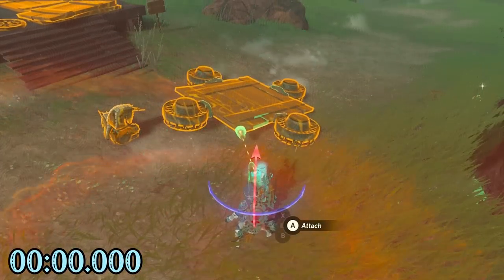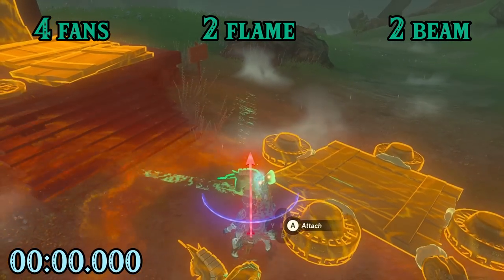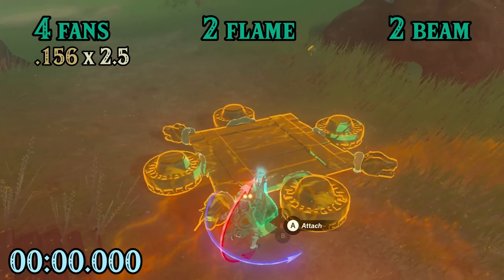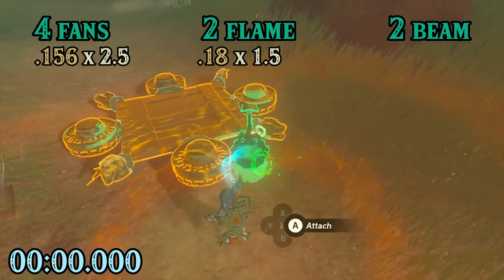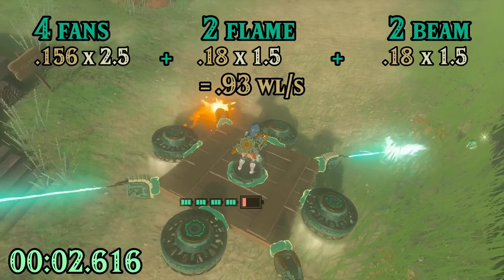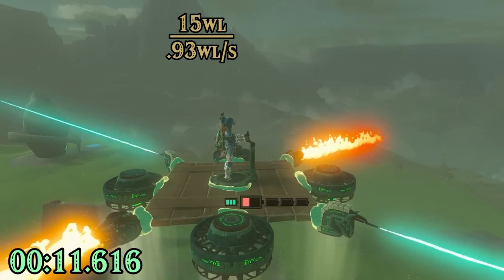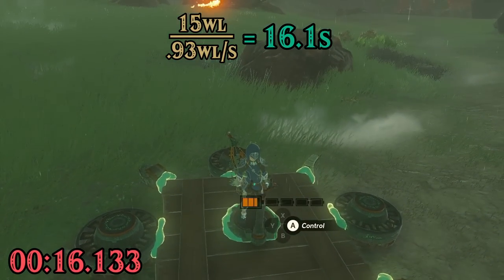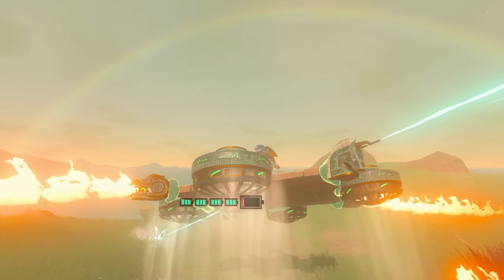To help with your understanding, here's an example. I'm making a machine composed of four fans, two flame emitters, and two beam emitters. We have four fans, so the fan base depletion gets multiplied by 2.5 per the combination rule. We have two flame emitters, whose base depletion gets multiplied by 1.5. And we have two beam emitters, whose depletion rate also gets multiplied by 1.5. Adding those results together, we get that this machine should consume 0.93 wells per second. I have 15 wells on this account, so dividing 15 by 0.93, this machine should run for 16.1 seconds.